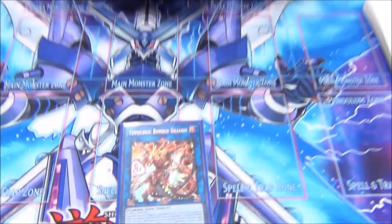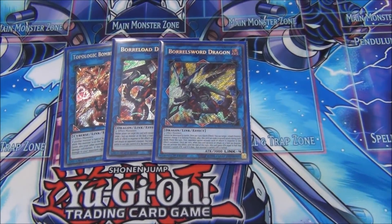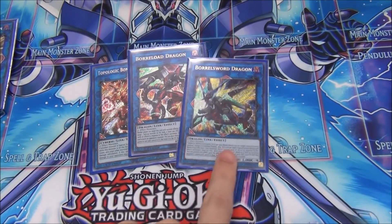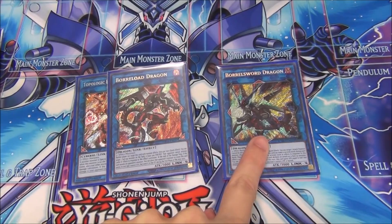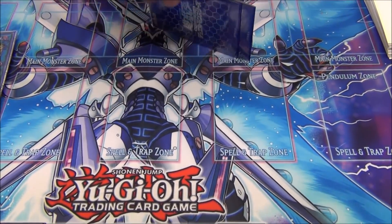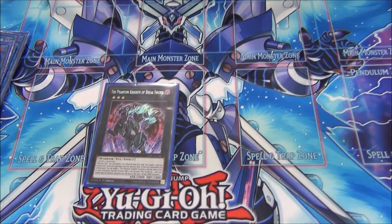Half the time it doesn't matter. Like if you're playing against a bad player it's automatically game — they just mess up. And then Borrow Load Sword — that card's game. Mermaid, attack for game every time. Literally if you go first you build a negate board or if you go second you attack for game. It's battle phase game. It's the best deck — you can go first or second.